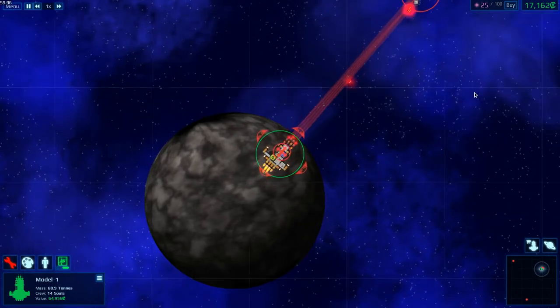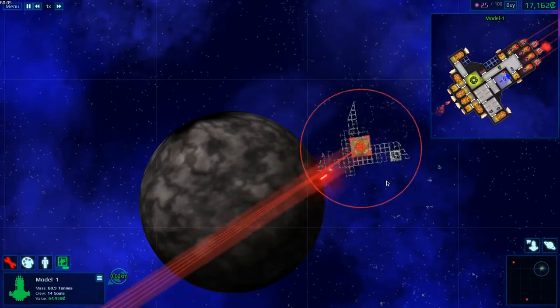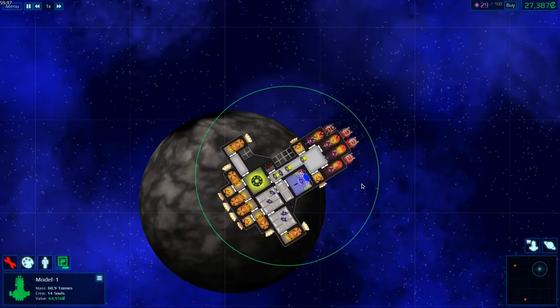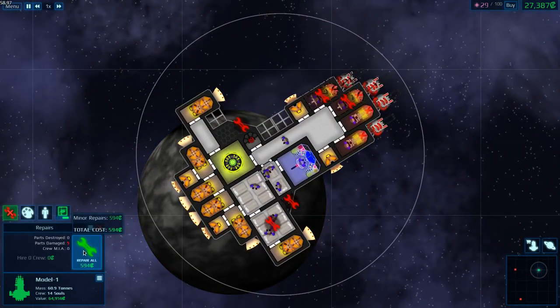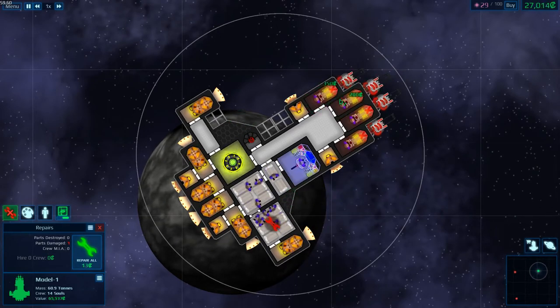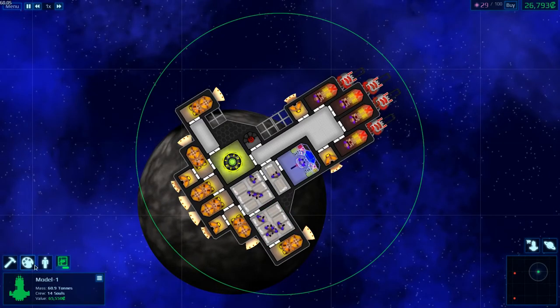Now you can see it's spinning out of control because we took out the control room and it has no thrusters, so it can't stop spinning. We did take some damage. Now we got to repair — the armor there and there — and you can repair things individually or repair all. The crew quarters got damaged a little bit. Now we're fully repaired.